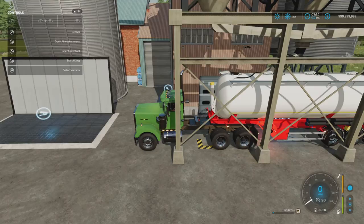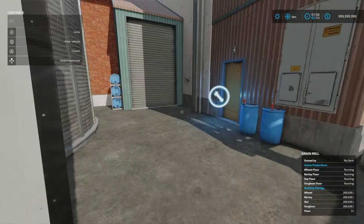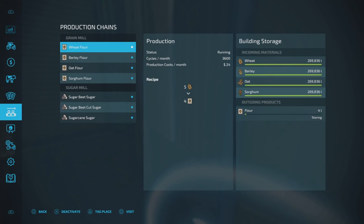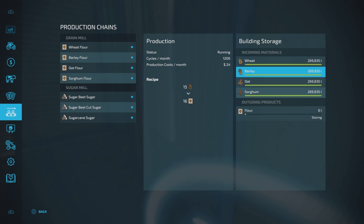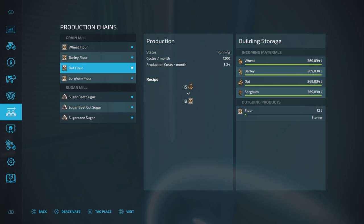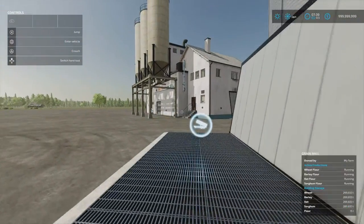633 liters so far. Loading in is done from the side and production is managed from there. The grain mill does wheat flour, barley flour, oat flour, and sorghum flour — it takes 270,000 liters of each. The cycles per month are pretty good: wheat flour at 3,600 cycles, barley at 600, oat flour at 1,200, and sorghum flour at 1,200. I've got them all running.